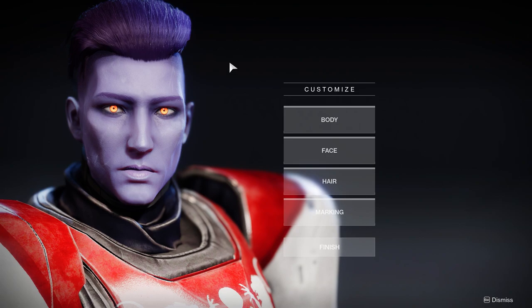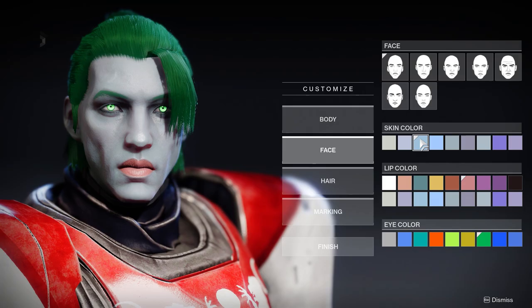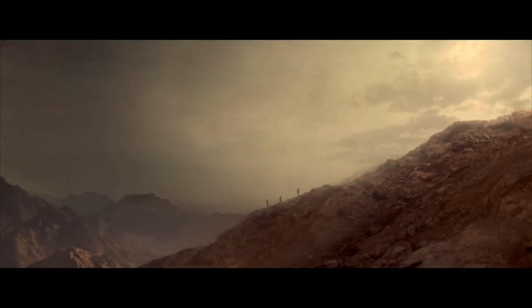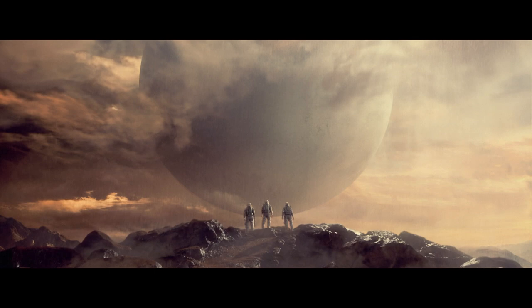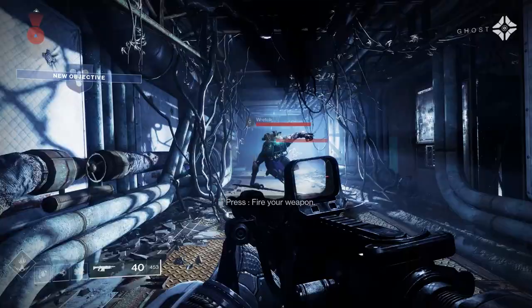The looks of your character are very important because they cannot be changed afterwards. So make sure to not mess this up. To be honest, there aren't a lot of good options to make yourself look like yourself in real life. So I usually go for something that represents how I feel on the inside. Once that is all done, you're met with the CGI cutscene that costs Bungie 70% of their budget for the Beyond Light DLC. And as the gamer that you are, you're of course going to skip this by pressing escape.